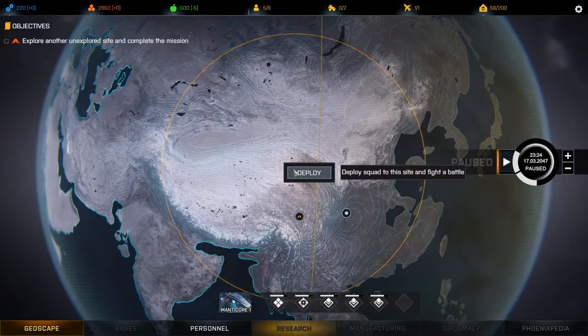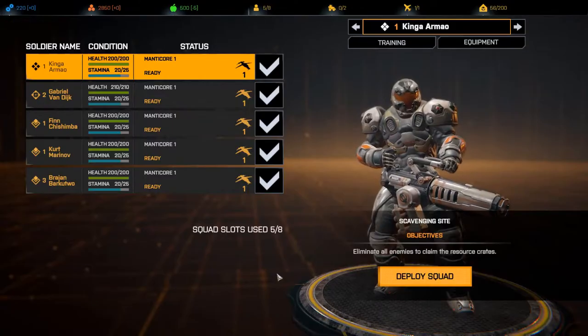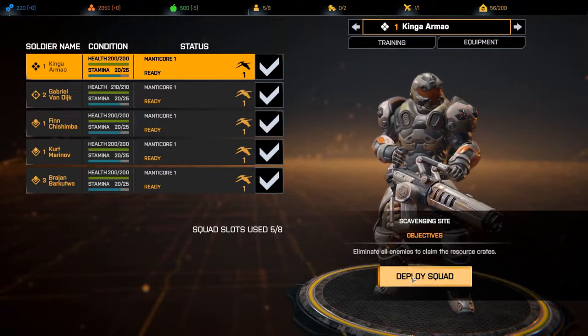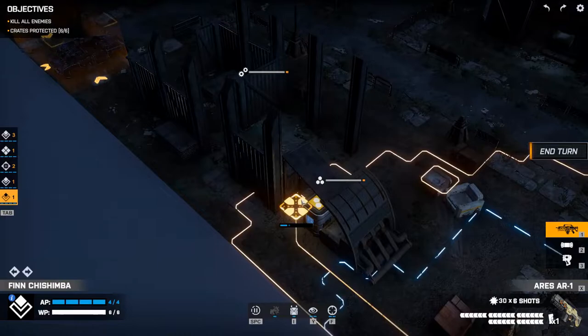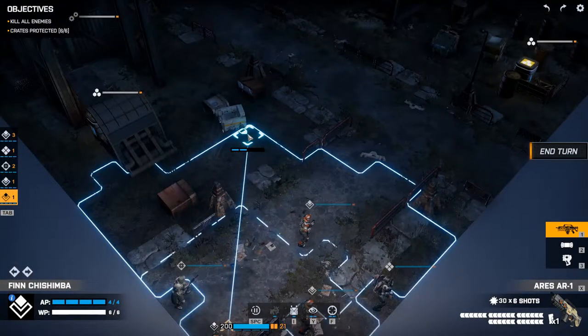Welcome back to Phoenix Point. We are ready for a new mission here with a low threat level. Same type of enemies, and we're going out with everyone. Let's deploy. All right, explore areas. If your weapon or equipment takes enough damage it will be destroyed. It looks like the exact same map as we had before — that's fine, let's move up.